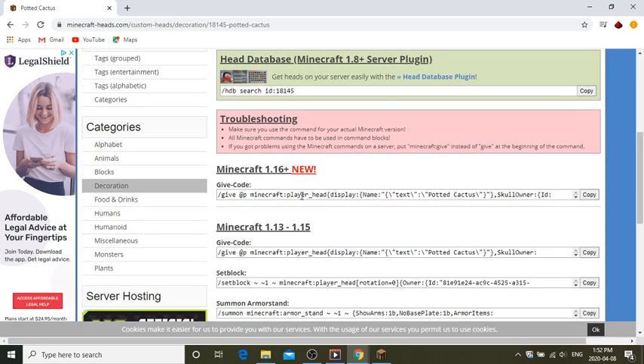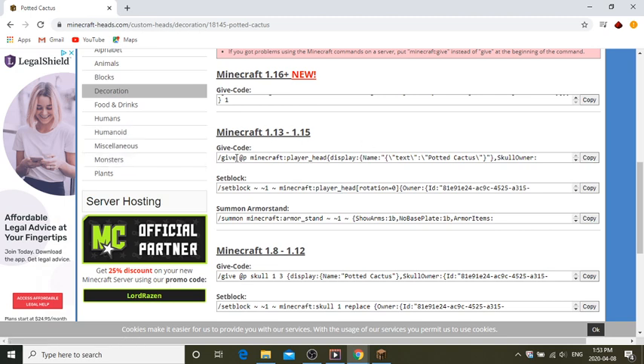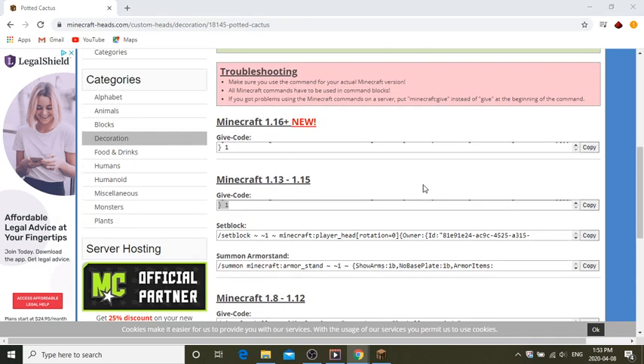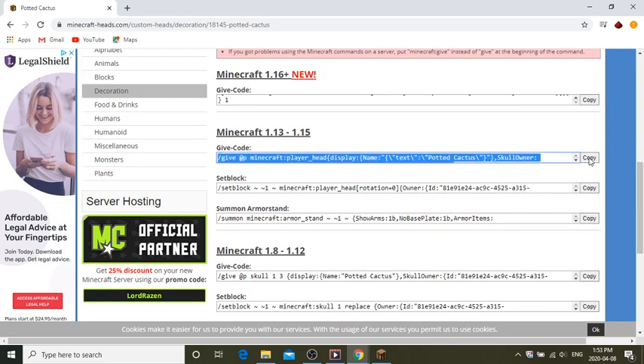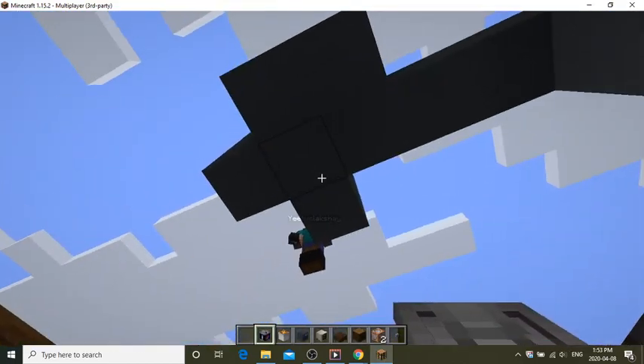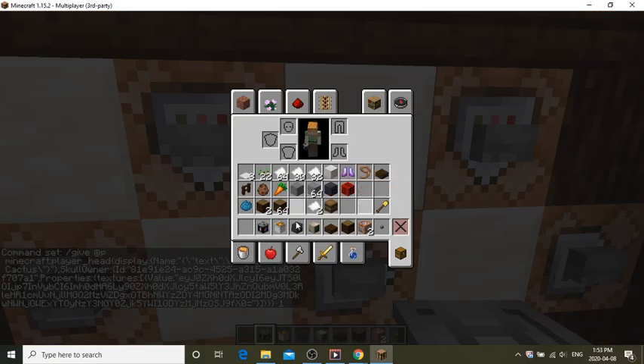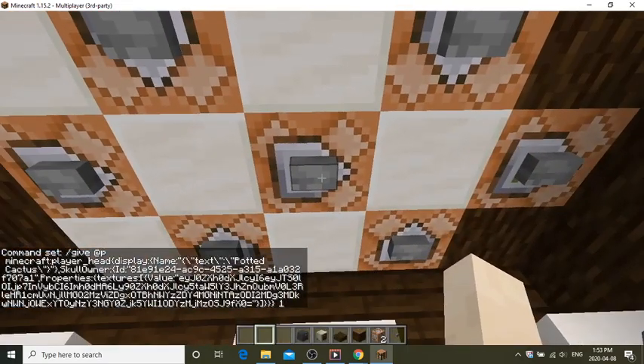Scroll down to your version. If you're in 1.16 you do it one way; for my version 1.15.2, there are three commands: give code, set block, and summon armor stand. The best approach is to grab the give code and click copy — that's Control+C. Then go back into your Minecraft game, open your command block, and paste it in with Control+V. Done.